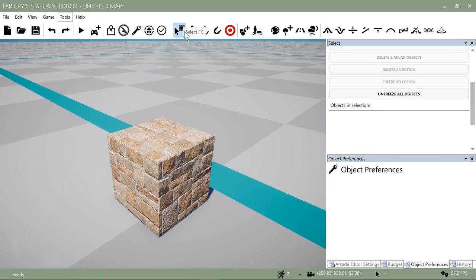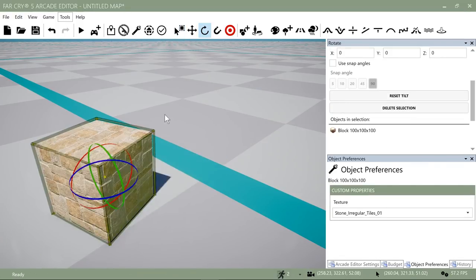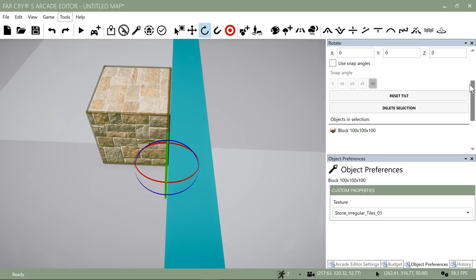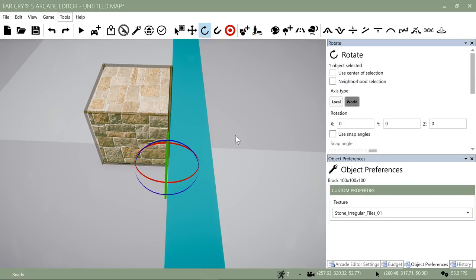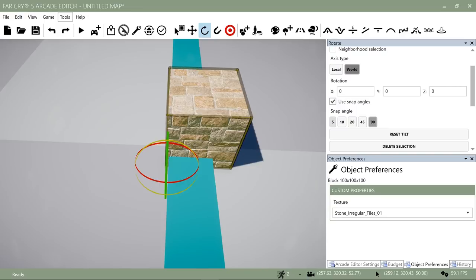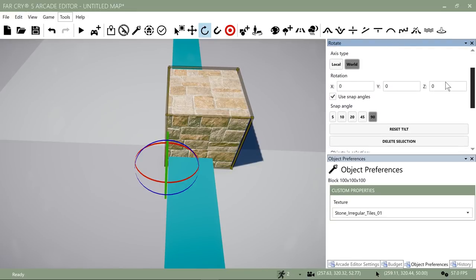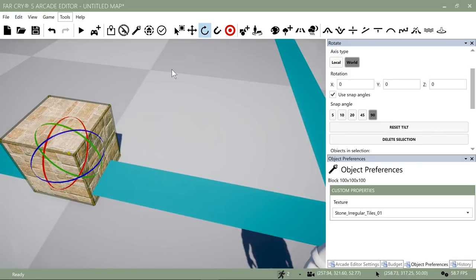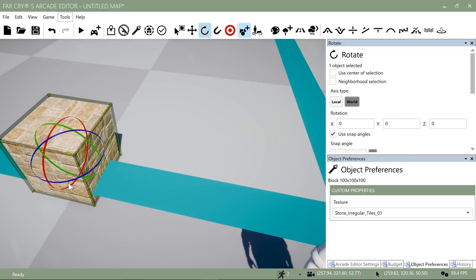When selecting something, use your select tool — if you use other tools you'll accidentally rotate or move objects. Now if I want to rotate at a specific angle, scroll up and you'll see options to snap to an angle — very handy for architectural builds. With snap set to 90 degrees, I can rotate exactly 90 degrees by grabbing the widget. You can also set the pivot position: go to your move tool, click Pick Pivot Position, click anywhere on the object, and the widget moves to that point.